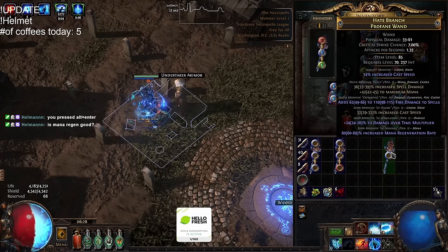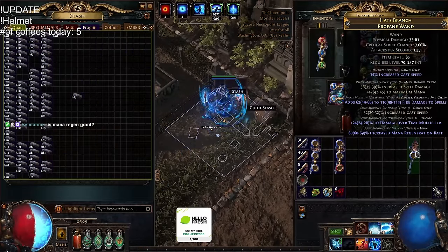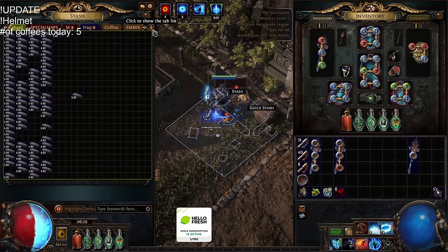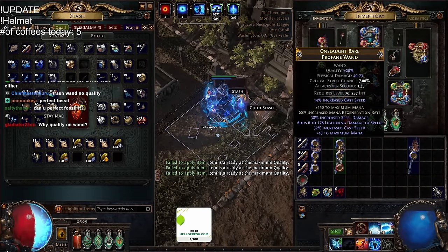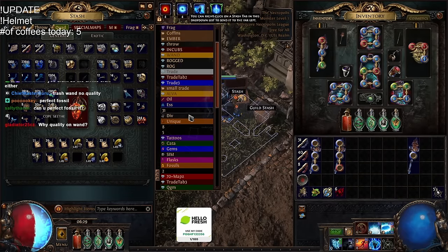Because I can essence of woe it until I get mana, right? And the prefixes are done. I just essence of woe it from here — I just essence of woe it until I get two prefixes and an open suffix. And then I do suffix can be changed, failed orb, but double damage. This is easy, this is done, chat. I do 30 quality! Oh no, I didn't have room for 30 quality. Should be fair. Oh yeah, you can pro fossil it. True, you guys are right. Chat is so smart.